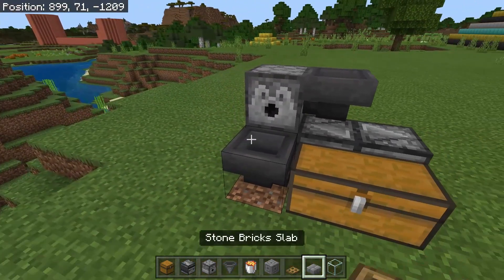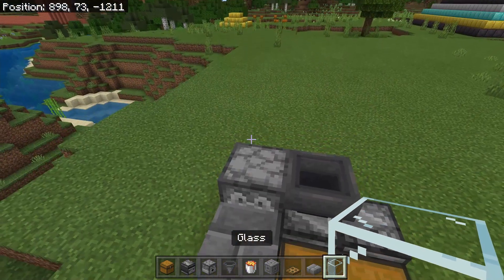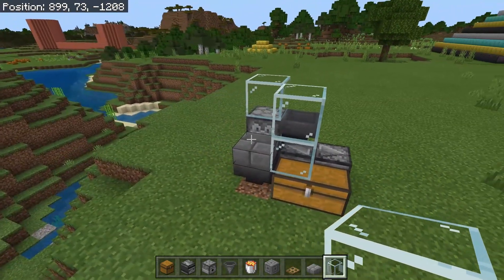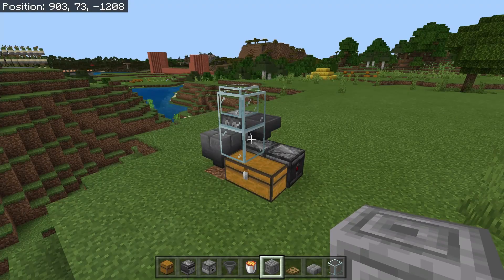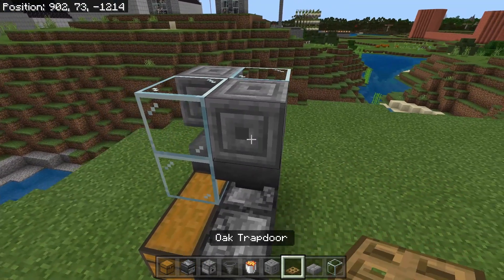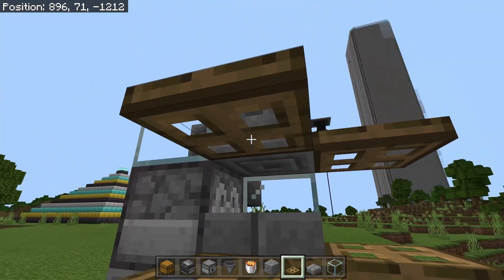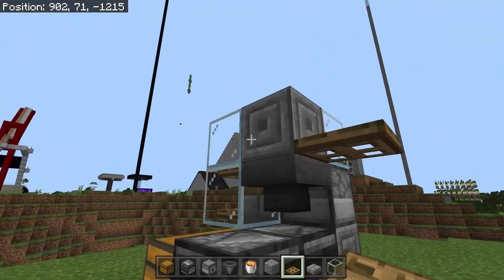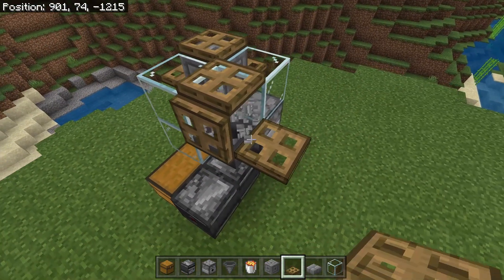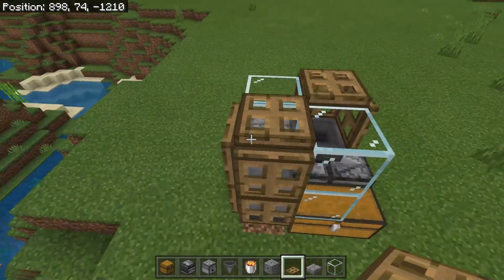Add another hopper pointed into the dispenser, then put a slab on top of that hopper. Place a glass block on one side and a two-high stack of glass blocks on the other side over the chest — that's going to be your death chamber. Place temporary blocks, get your trapdoors out and put them on the bottom side so they close upward. Put trapdoors across all those areas, then put a trapdoor on top of the blocks, destroy the temporary blocks, and close all trapdoors so it looks just like this.